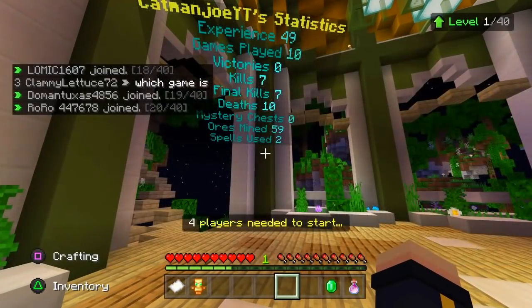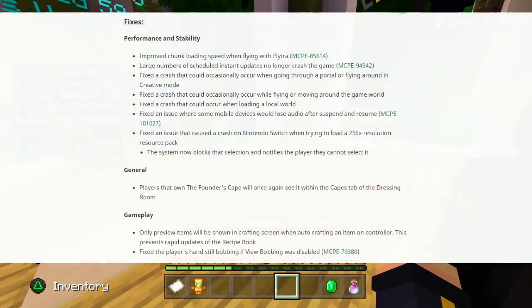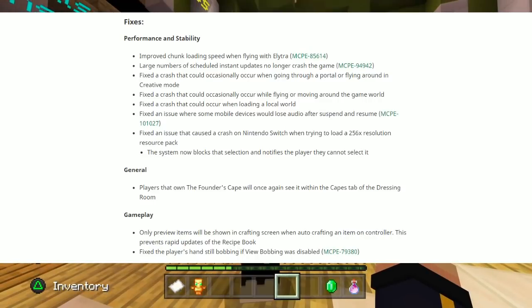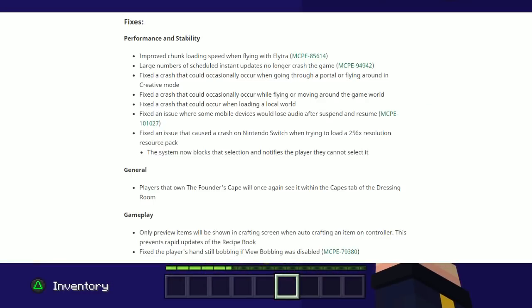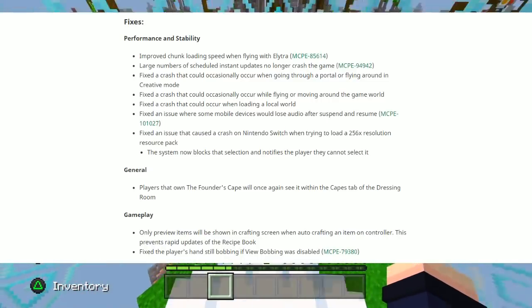Moving on, we've got performance and stability fixes: improved chunk loading speed when flying with elytra; large numbers of scheduled instant updates no longer crash the game; fixed a crash that could occasionally occur when going through a portal or flying around in creative mode; fixed a crash that could occur when loading a local world; fixed an issue where some mobile devices would lose audio after suspend and resume; and fixed an issue that caused a crash on Nintendo Switch when trying to load a 256x resolution resource pack — the system now blocks that selection and notifies the player.